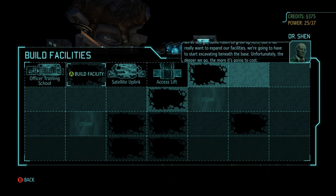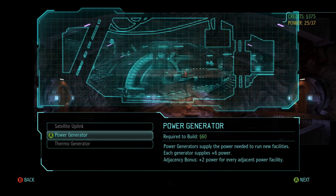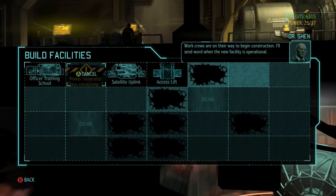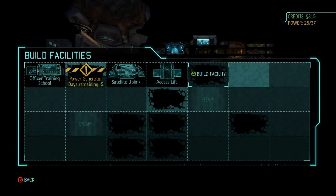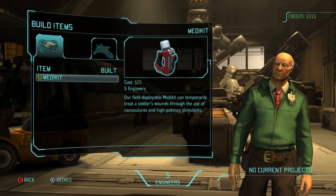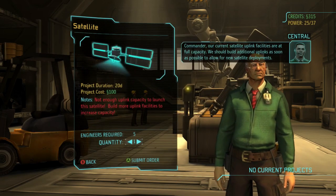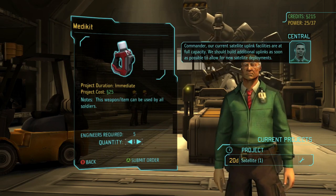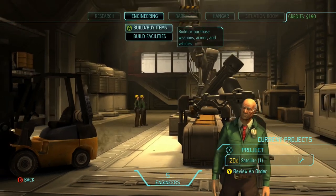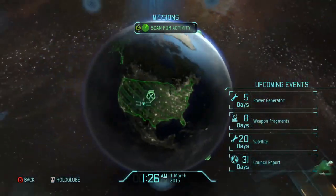The more you build, the more expensive it gets. Let's check out a power generator — yeah, let's do it. I think we're good for now. Our current satellite uplink facilities are at full capacity, we should build additional uplinks as soon as possible. Let's get a medkit. Let's go to a new mission.